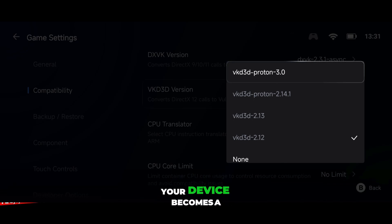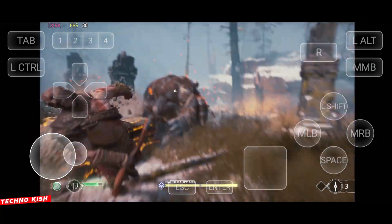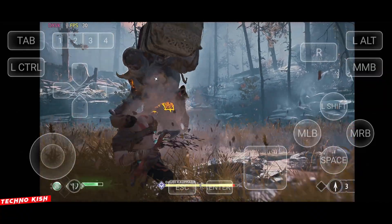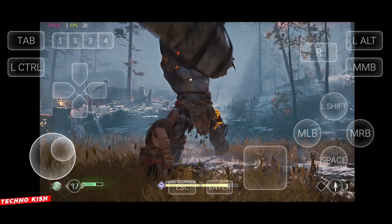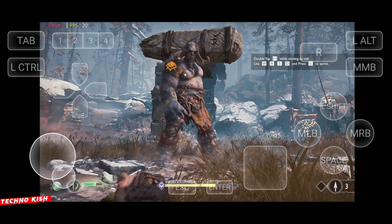At this point, your device becomes a true portable gaming machine. Run any PC game, push your hardware, and enjoy the full power of Gamehub 5.3.0. And now you can see for yourself just how stable this game is running — the performance speaks for itself. No frame drops, no unexpected stutters, no loading issues, nothing slowing you down. Everything is smooth, responsive, and exactly how a proper PC-level experience should feel on a handheld device.